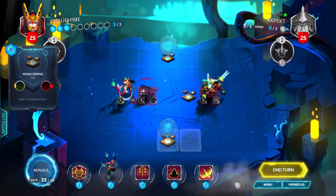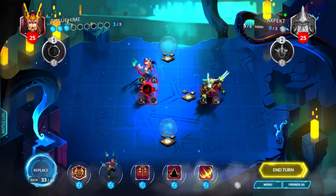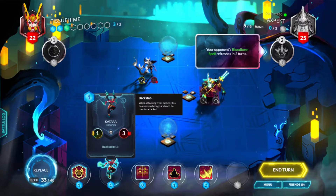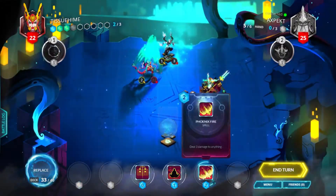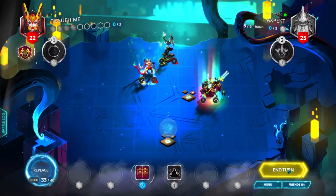We have 3 mana, let's go over here and attack this. Then we can remove that, play the Katara on there, do a Blood Rage Mask, and then just Phoenix Fire the General — and we'll end our turn.